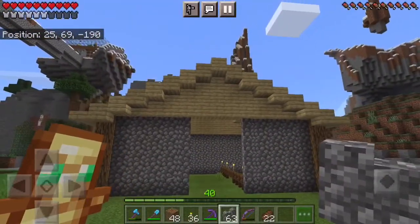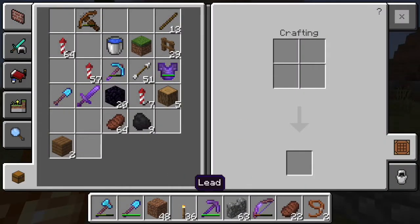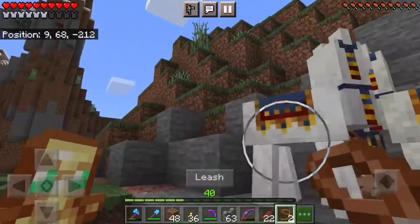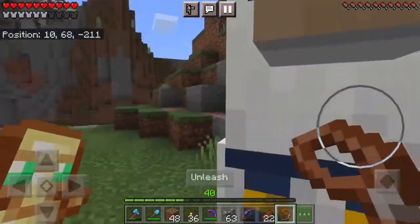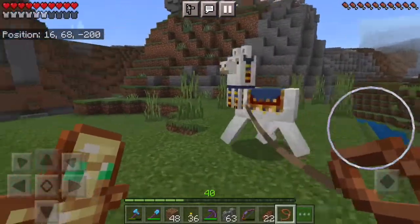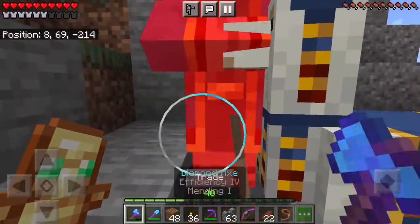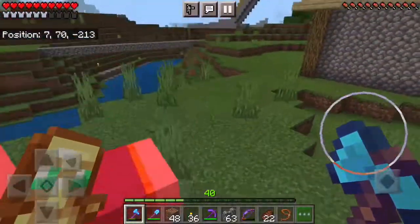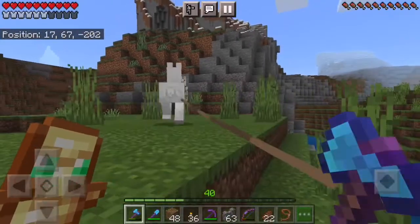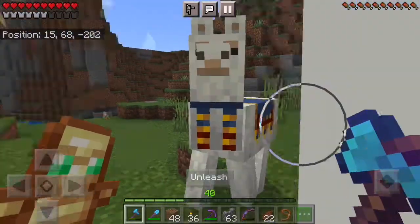I'm going to do some decoration inside because it doesn't look too great — I'm honestly not very happy with it, but that's alright. Building isn't my strong suit and I do need to work on that. A stable is mainly just for the purpose of putting animals there, but I wanted to show you guys something with llamas. If you put one llama on a leash the others will follow. There was a wandering trader there that would mess that up, so I got rid of him. The llamas were a little mad at each other, but they chilled out.